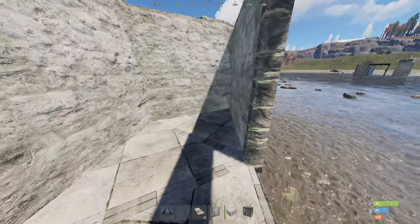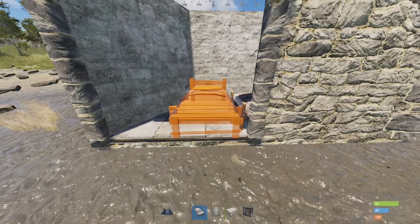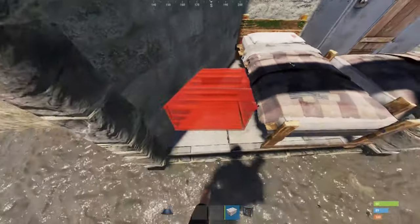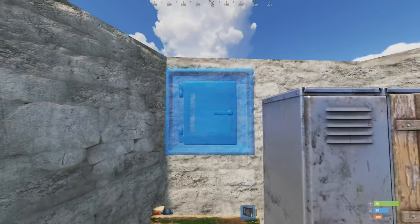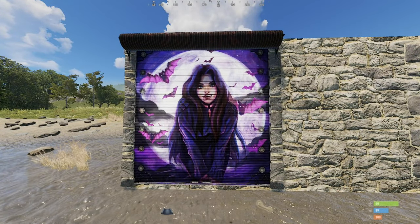The first bed goes tightly against the right wall. The second one, as straight as possible from the wall to the door. If done right, a locker will fit here, and a small box there. Dropboxes are optional — kind of expensive. What's important is that nothing sticks through the door, as it won't protect anything that clips through it.